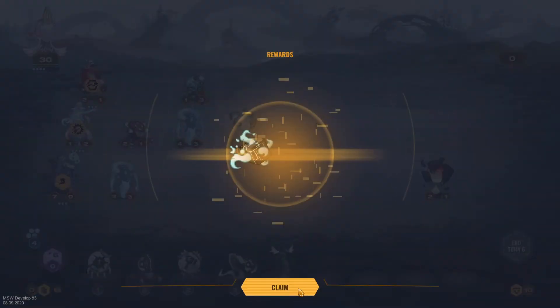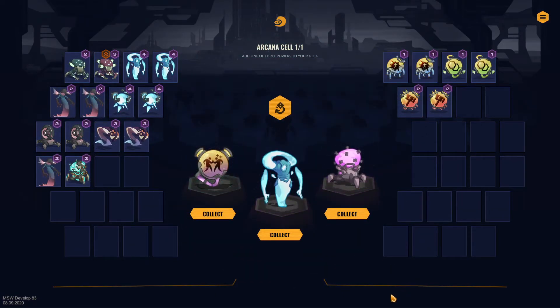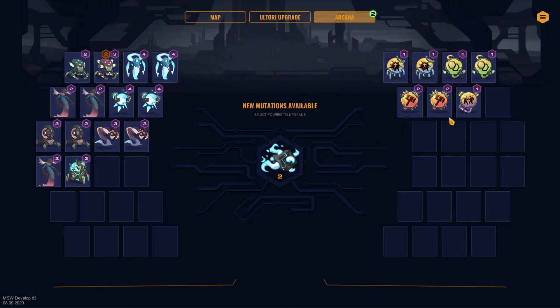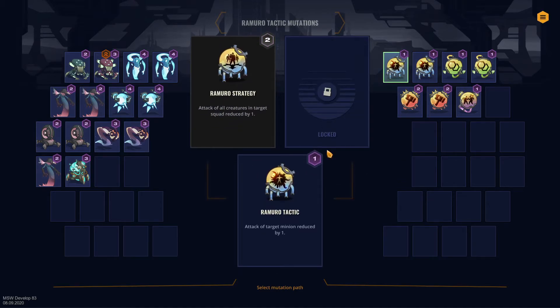These guys have moon shield — never mind. Lethal, go! We also had some ultimates ready if we needed it but everything is fine and dandy. You can skip past the rewards by the way, but we will see them anyway. Another unstable mesh and lumabot, or ego collision — target minion gains one attack and then fights the creature in the nearest position. I kind of like that one — one permanent attack for one luma. Initiation is available.